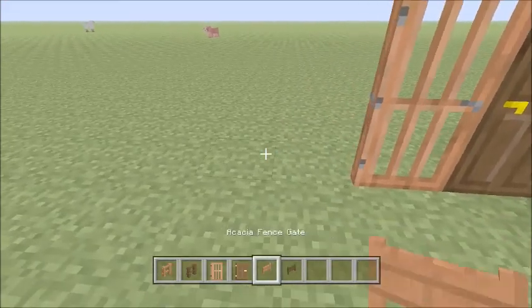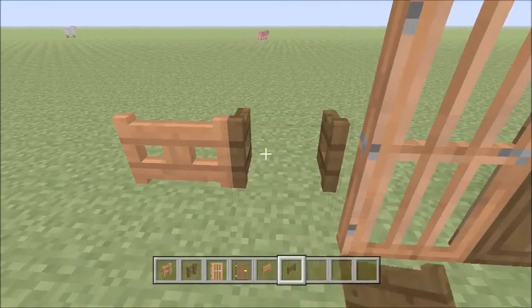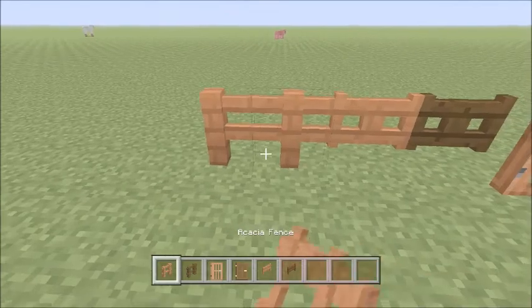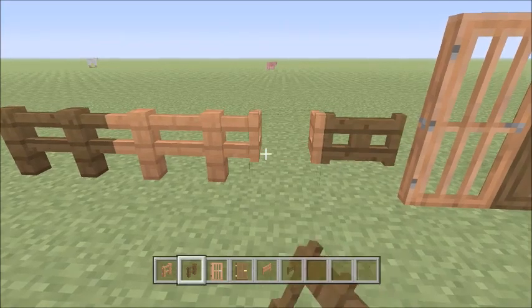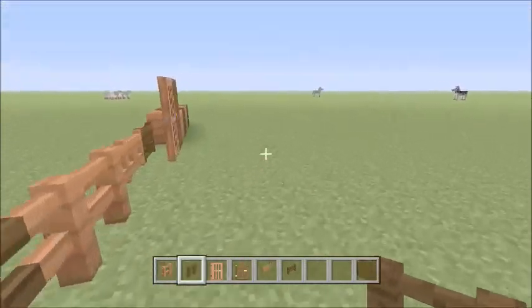Let's look at the fence gates. Here's the acacia fence gate and the dark oak fence gate — I like those. And here are some actual fences which look pretty cool. So if you have a fence around your house, you could put those in and put the little fence gate in your yard and stuff.